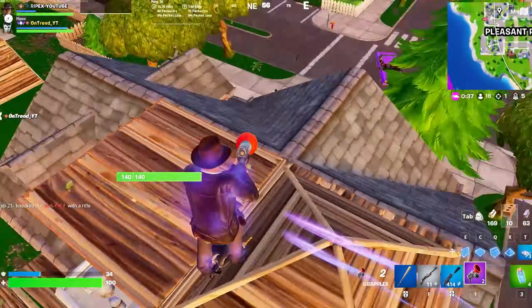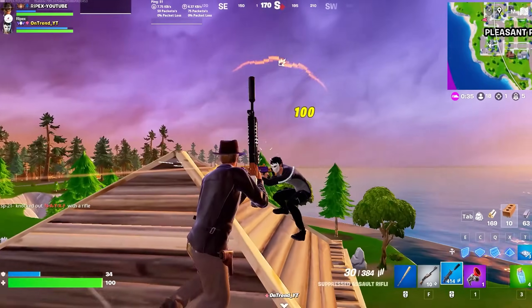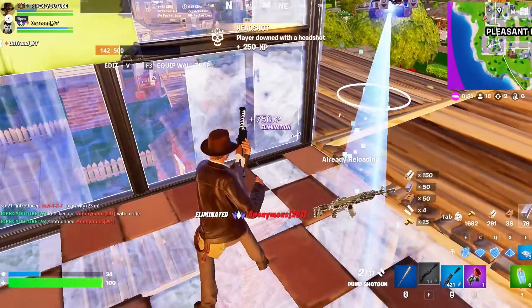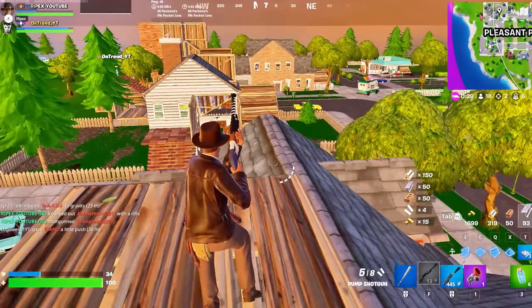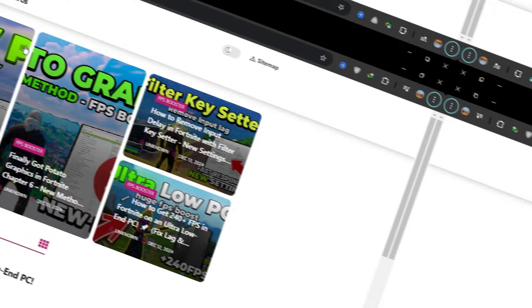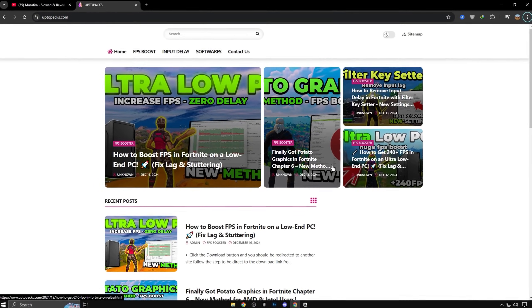By disabling these three services — Background Intelligent Transfer Service, Remote Desktop Services, and SysMain — you can free up valuable system resources and improve your PC's performance. Now you need to download some tools to optimize your Windows. Here is the best tools pack for you. Simply download this pack from my website; the link is in the description.